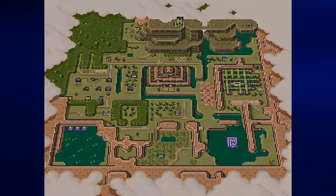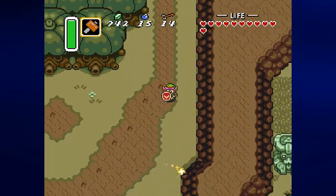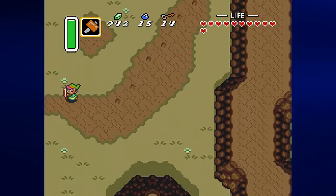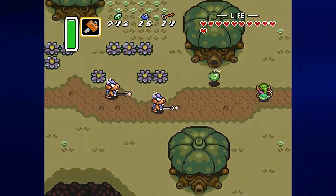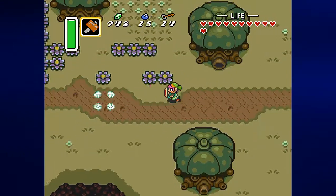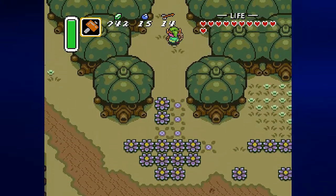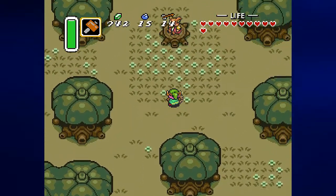Some of the tree people are rude but other ones will give you gameplay hints. There is a thing that we can do if we go through here. Had you gone over here in the Light World, you wouldn't have been able to do much, but in the Dark World you can actually do something that involves talking to this guy.